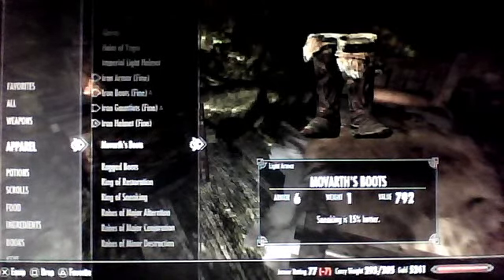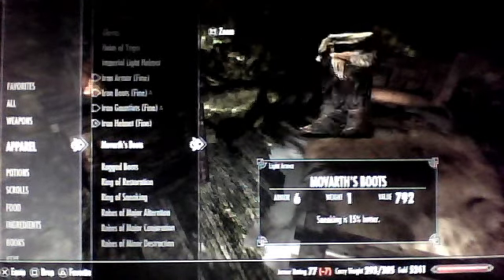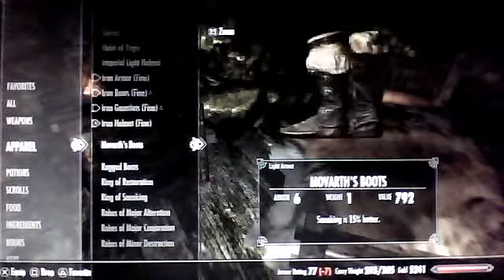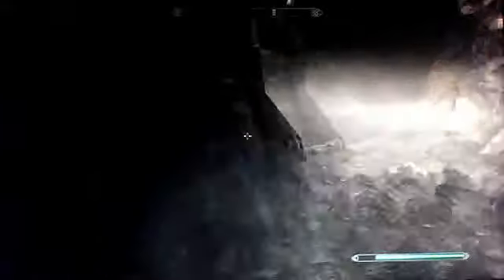Here they are. They're light armor, the armor rating is 6, weight is 1, which is very nice. They have a value of 792 gold, and sneaking is 15% better, so they're quite good for thieves. I'm not going to wear them because they just look like hide boots, which are really easy to come across.